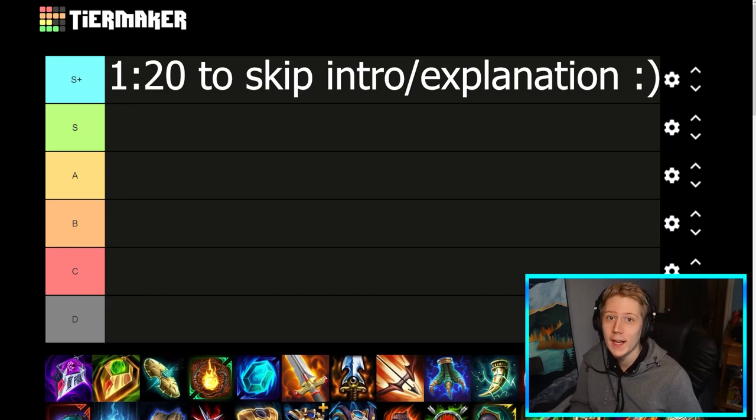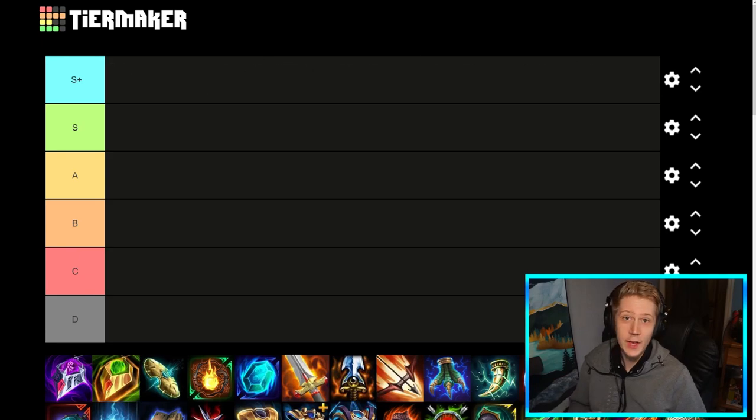I'm going to be ranking every item in Smite against each other, category-wise. So starter items will be ranked against starter items, not against all the item pool — otherwise every starter item would just be an S-plus item. The same thing goes with Glyphs, which I'll probably do at the end. I'll do all the normal items and then add Glyphs in at the end, because they're not really items, they're more just extensions to items. Glyphs will be ranked against each other, not against actual full items.